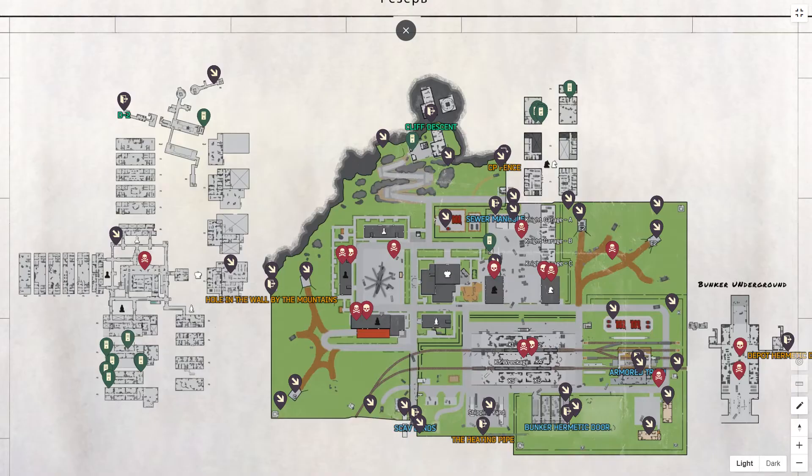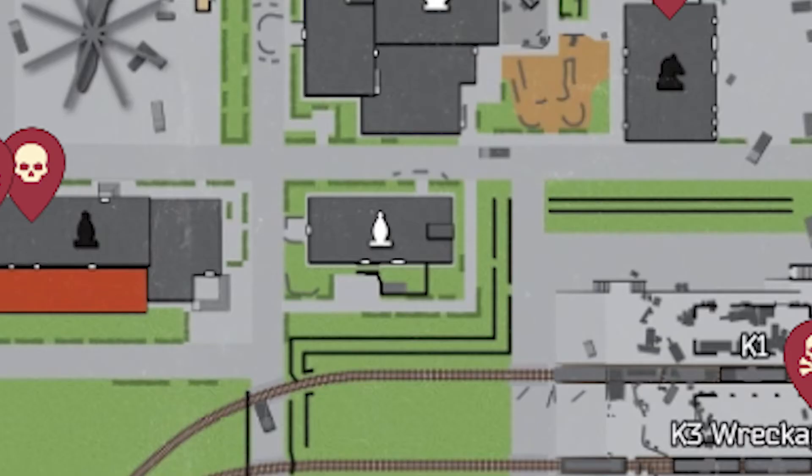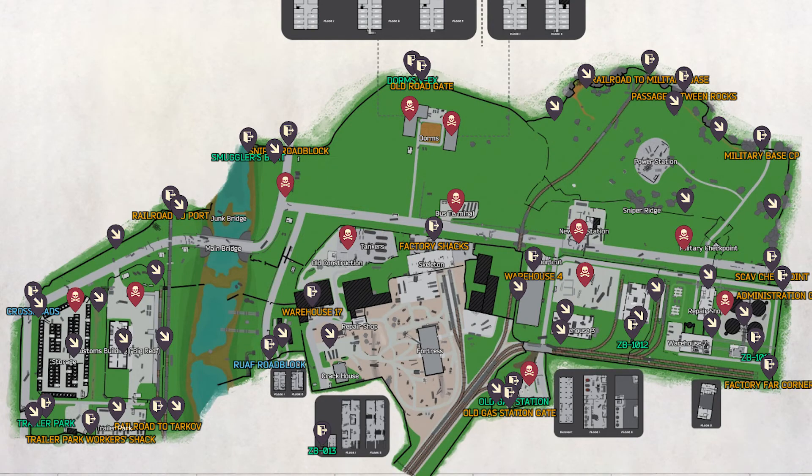My suggested route is to load into Reserve and head to the Helipad. Once you're at the Helipad, on the southern side, the white Bishop building is basically a Medhaven. Go ahead and jump in there and run across the first and second floors. As you can see from the map right here, these are the spawn locations for meds. They're usually loose meds, but there are some in bags and other places as well.